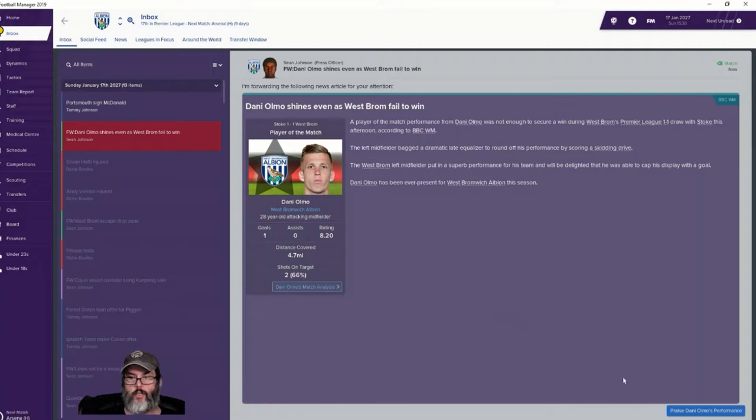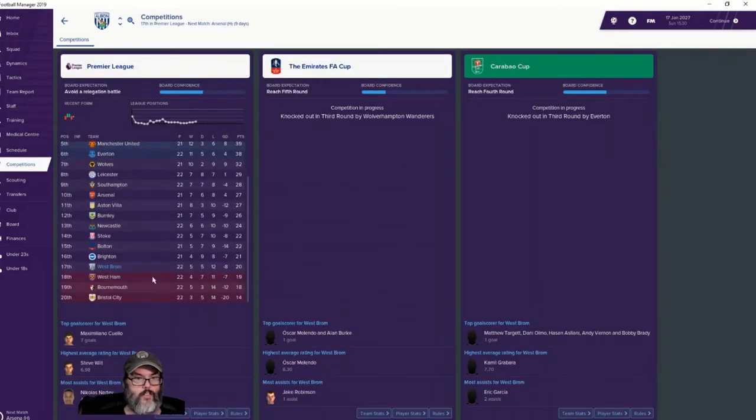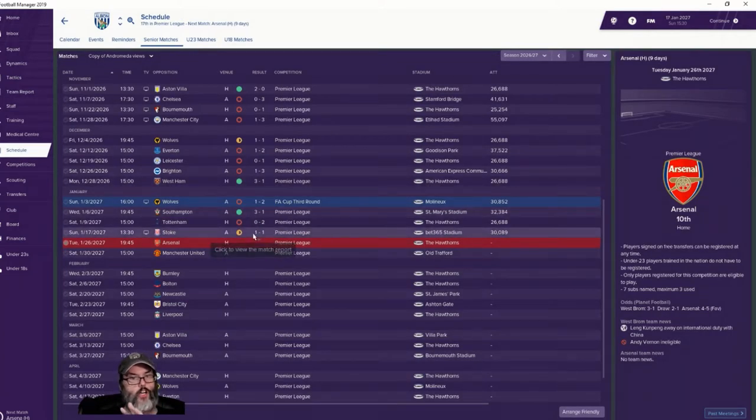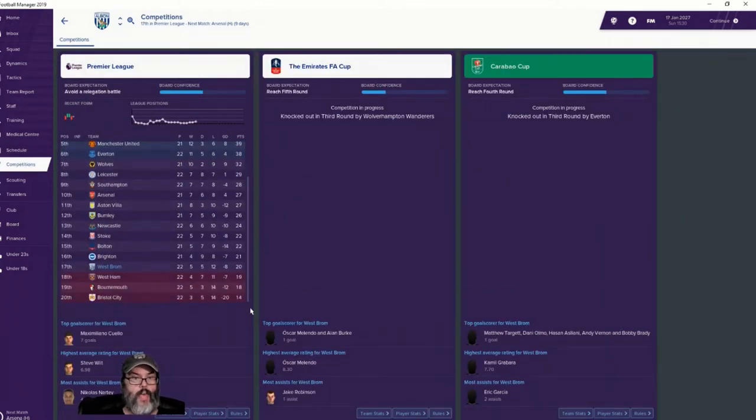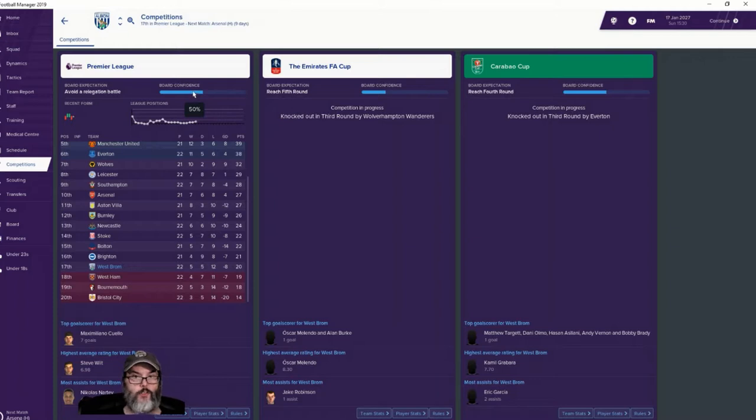One goal, two shots on target — all right, well, we're gonna tell him he was good. We've jumped over West Ham! We are out of relegation. We're still in a relegation battle though — we still want to climb up to around 13th or 14th position. We're only two points off of that. Two wins, two losses and a draw — I don't think that's bad for where we started. We've only got five wins on the season and I got two of them. We've got five draws, I got one of them. They had 12 losses, 10 before I got here — so it's got to be good.